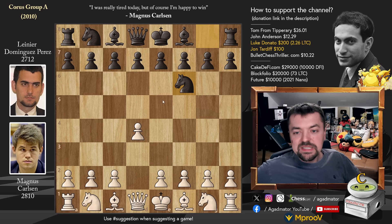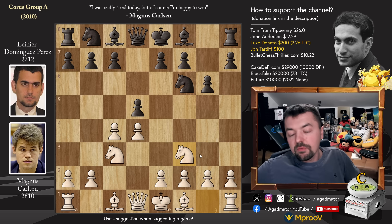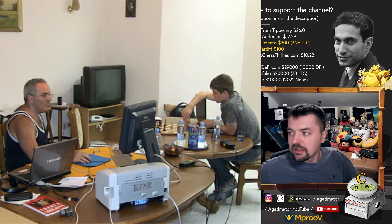The moves go: d4, knight to f6, pawn to c4, g6, and knight to c3. We have pawn to d5 and knight to f3. This is exactly the time where Magnus was working for a full year with former world champion Garry Kasparov, and obviously they did great work — Magnus improved immensely during this time.